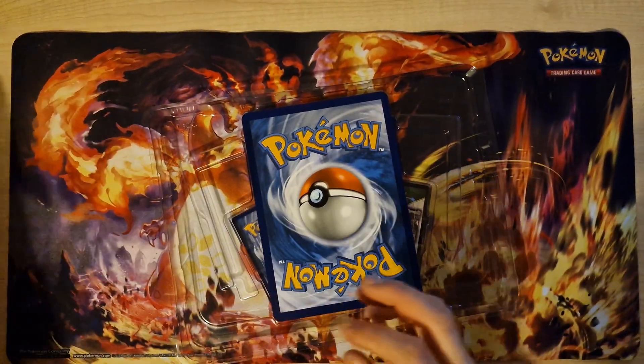I will be happy. With this drop in the video — Charizard — because it's very nice. Next pack: Clefable, Jigglypuff, Staryu, Kabuto, Rapidash, Staryu, Rapidash. And last: Holo Chansey.